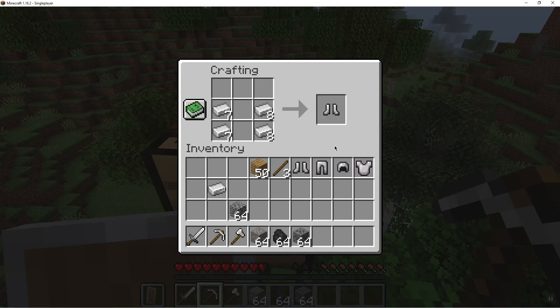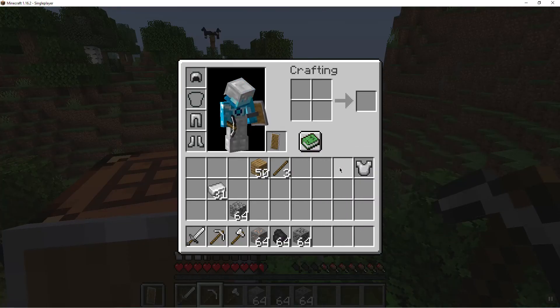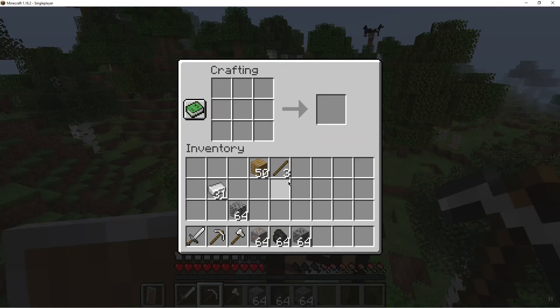All right, we got the boots. Let's put all the iron armor on. We're going to make a furnace real quick, and I'll teach you how to smelt stuff.